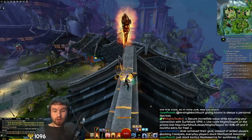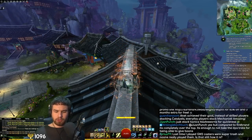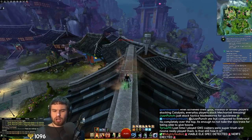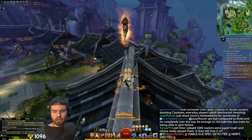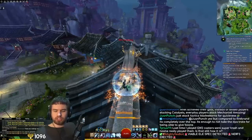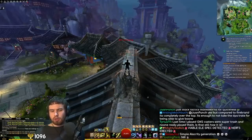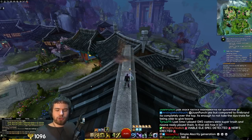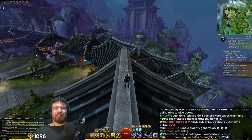You've got a pretty good selection of boon uptime — the key ones, some swiftness, regen, vigor, protection. The really big problem here is that overloads are a pretty clumsy skill — you have to channel, you have to be in melee range to apply it, and if you get interrupted or have to cancel your overload, do you get punished. It's just so punishing. A lot of boons in the game right now are very passive — you just hit a button and it pulses around you.